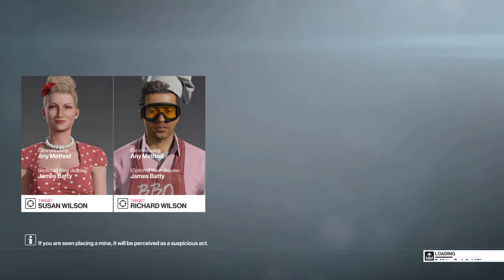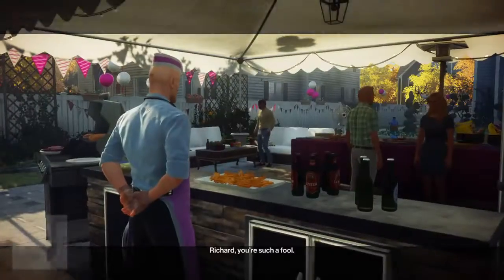It occurred to me that if I'm starting in Batty's Backyard, I'm having to spend time running across the street to the Wilson's house, which is time spent running away from where the exits are. And I have to retrace that at the end of the mission. So I might be able to cut some time down if I start from here.